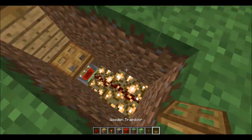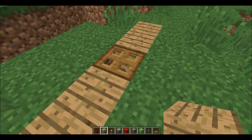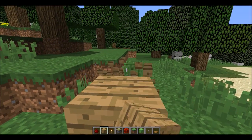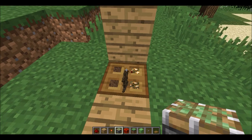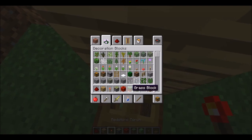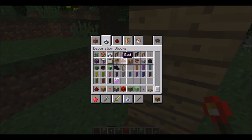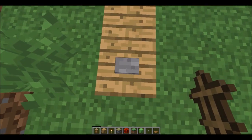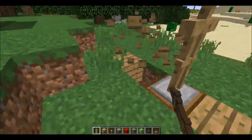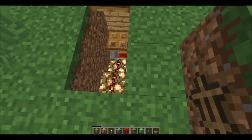Then just cover the whole thing up with whatever block you have. Cover that block up. Now just put armor stands on there. If I did everything right you should be able to put an armor stand there and it should work properly, but I might get it wrong because this tutorial is pretty long and confusing. Press the button - the arm should go off. Let me try that. Oh my god, please don't tell me I did something wrong again.